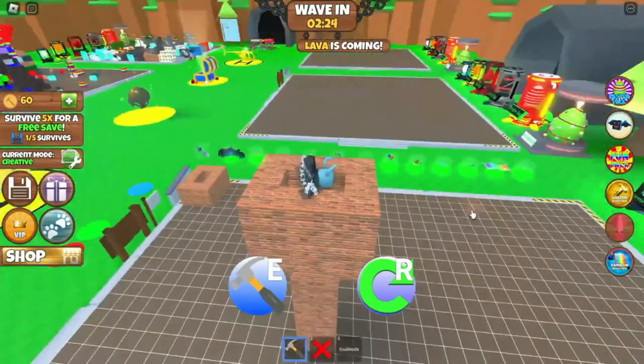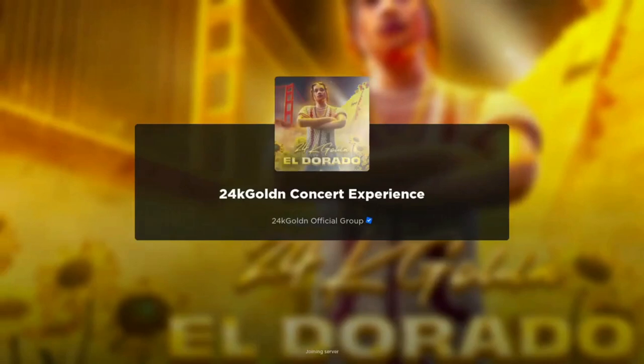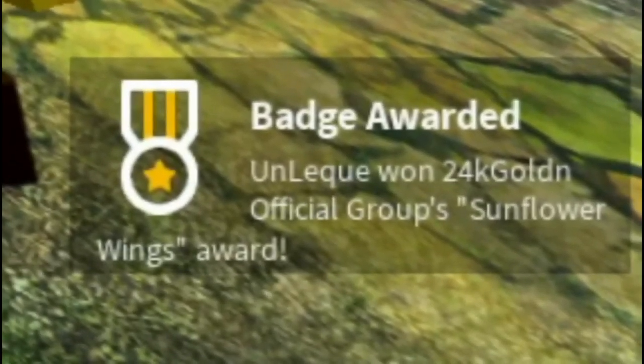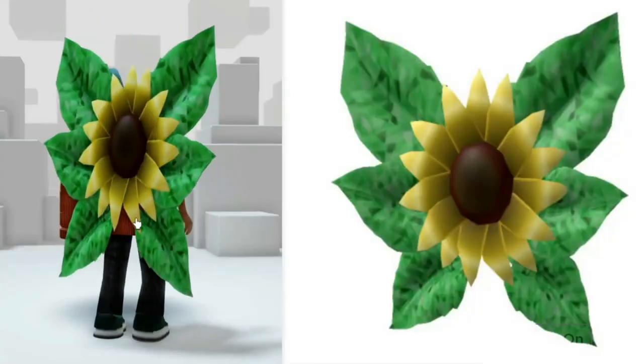Survive one wave and build to survive. After seeing this badge you will get a free item. It looks pretty cool.